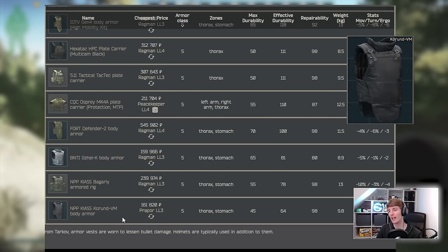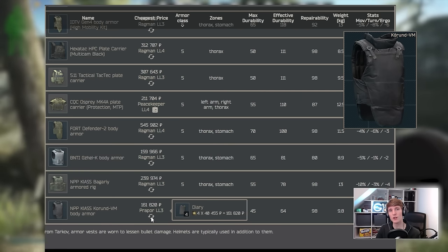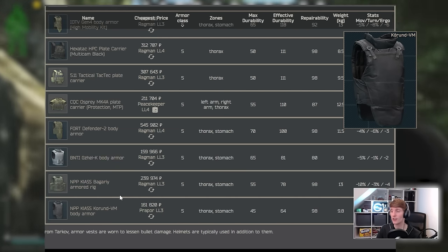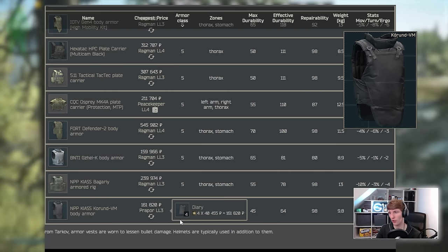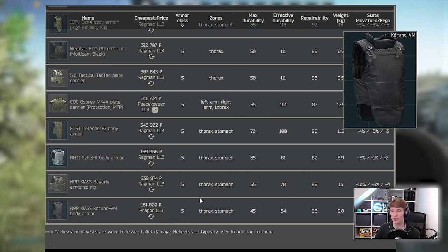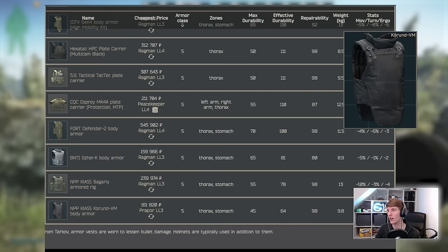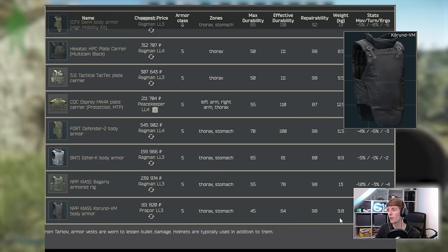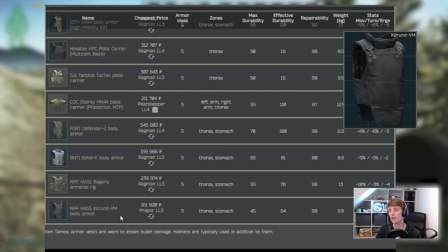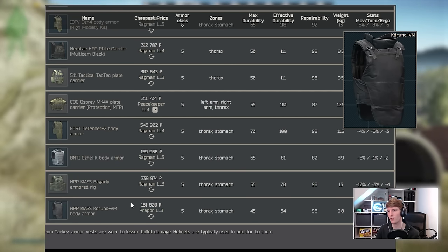Finally we have the Karund — the entry-level class 5 armor, available from Therapist level 3 fairly early in progression. It costs 4 diaries at about 161k, though diaries can drop to 35k making it around 140k. The cash purchase is now nearly 180,000 rubles. Effective durability is only 68 which is low, and the stat debuffs are similar to the Bugari. At 9.8 kilos you can actually stay underweight depending on loadout. People use it when they can't access Ragman 3 yet and need something better than class 4 against things like 855A1 — it might stop one or two more high-end rounds from going through.